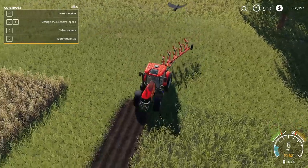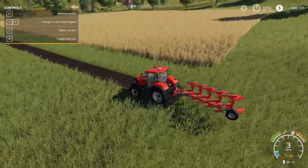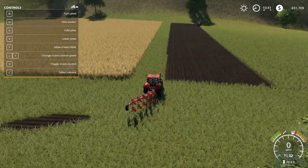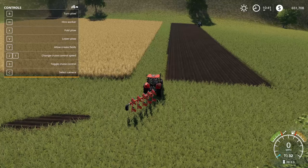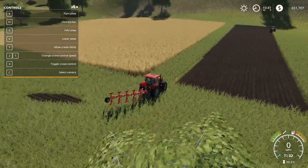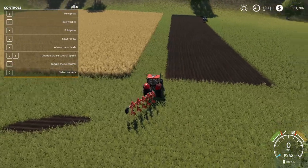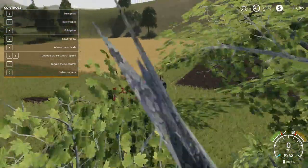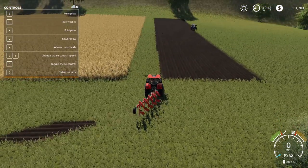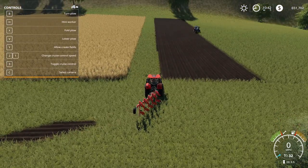It takes a while, so I'm going to let this run for a little bit and show you how to create fields. We're at our field and we just noticed that this field next to us, which we just bought, we want to join them together.